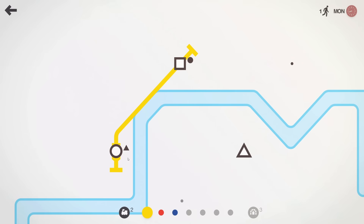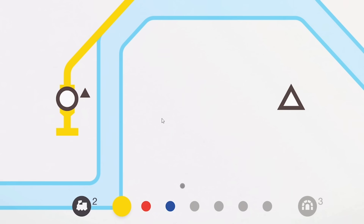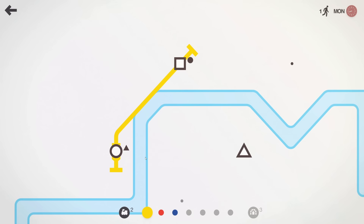A triangle passenger has decided to get to the circle station and wants to go to the triangle destination. But our yellow line only goes to the square, so we've got two choices: extend the yellow line to the triangle or build a separate line. There's also a river in the way, which means we'll need a tunnel to get under it. We've only got three tunnels, so we can only cross this river three times at the moment.